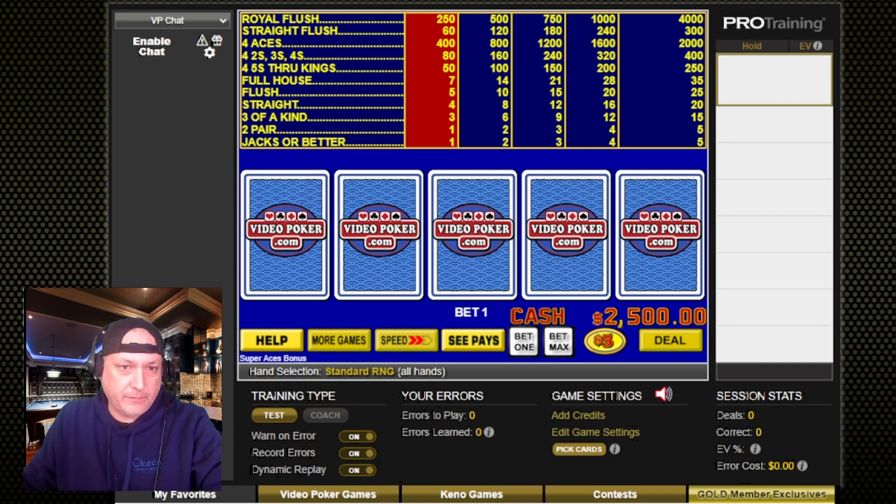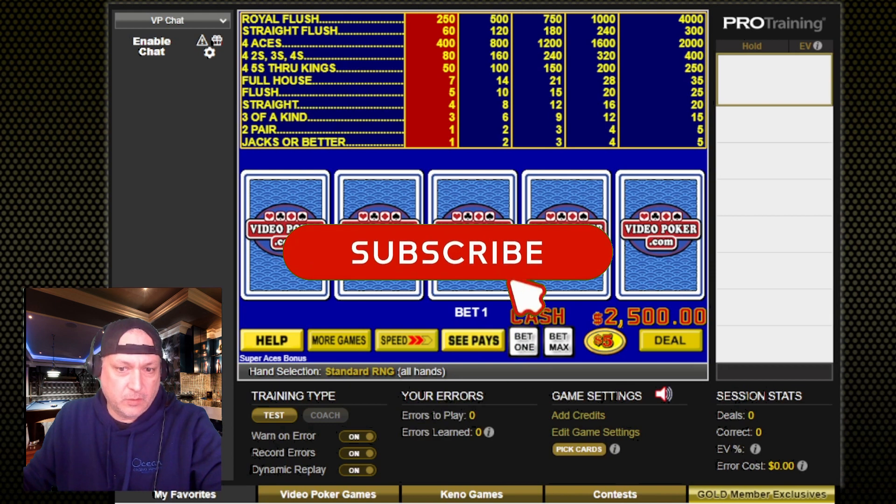By looking at it, it looks like we're probably going to follow a strategy pretty similar to bonus poker, maybe, because we don't have any kickers on this one. So we'll just give it a try and see how we do — we'll do 50 hands on it.